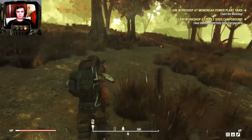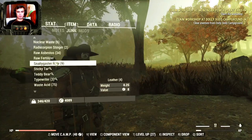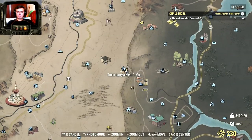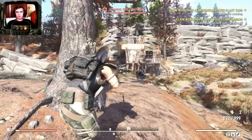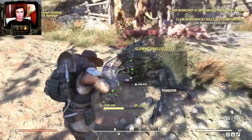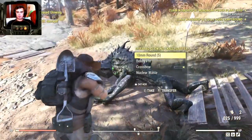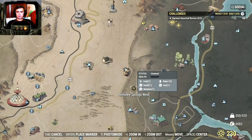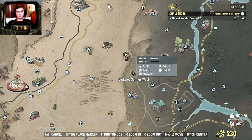Let's take a look at how much acid we've managed to farm so far — 75 acid, not bad. Next location is Toxic Larry's Meat and Go, and once you come here there are always going to be three Snallygasters. Take them out and claim your acid. I would also recommend capturing Berkeley Springs West — it also has a chance of spawning waves of crickets, so that's more acid for you.